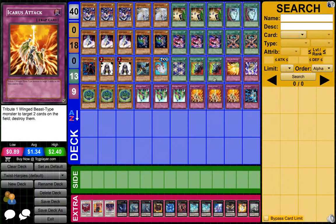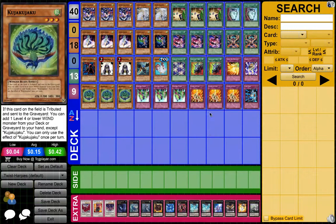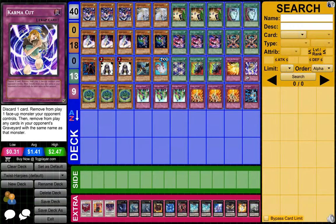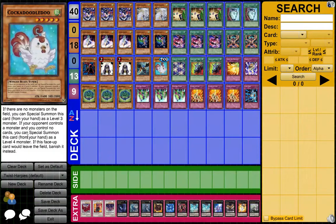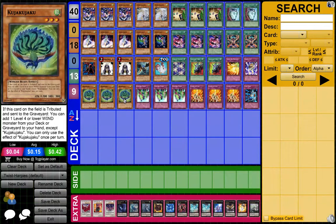You use Icarus Attack or Swallow's Nest. And if you don't have Icarus Attack or Swallow's Nest while you have Kujakujaku, you could discard it for something like Hysteric Party, Phoenix Wing Wind Blast, or Karma Cut. Or you could use Trans Modify with it. Then you could Normal Summon and Tribute Kujakujaku with Cockadoodledoo to use Kujakujaku's effect to get a Level 4 or lower Wind.